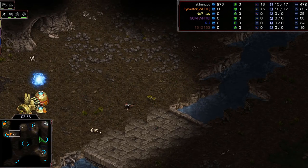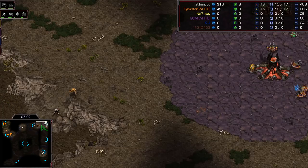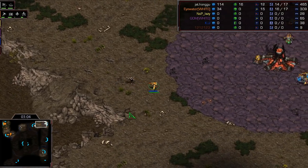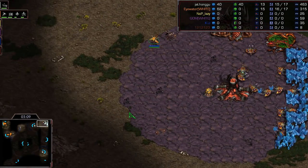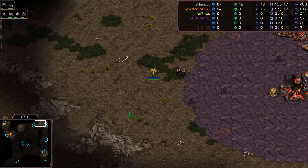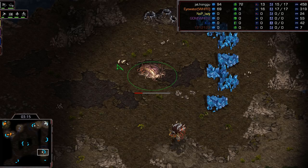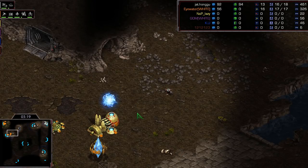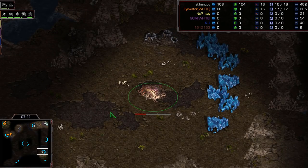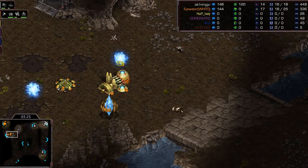This ling really wants to kill the scouting probe because the scouting purposes and potential of that probe are pretty high. We have our gas now. Taking the third base low ground in the bottom right expansion location - exactly how you do it against Protoss. You take the third low ground against Protoss on Fighting Spirit, high ground against Terran, and you're good to go.